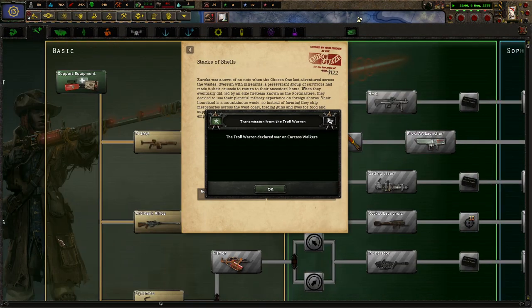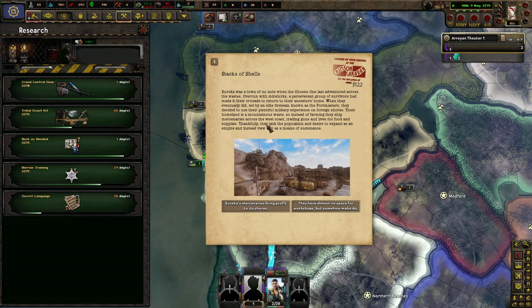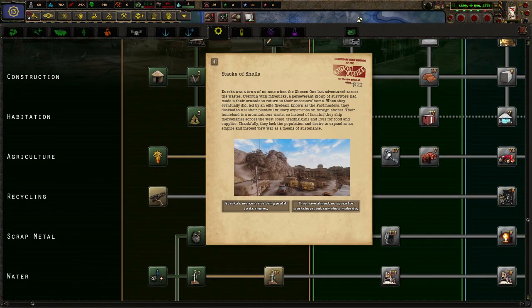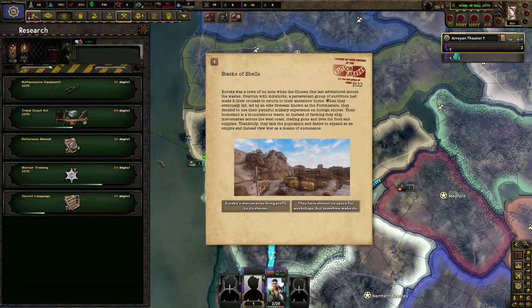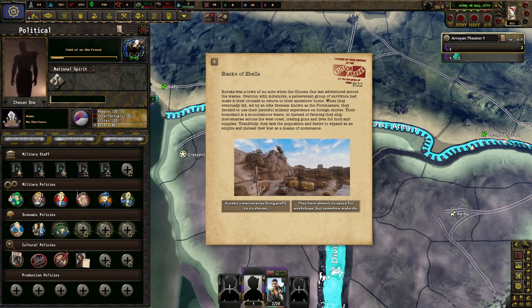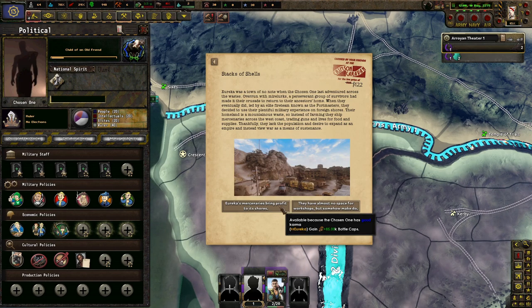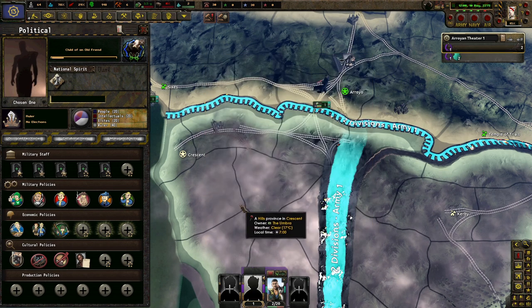A stack of shells. Eureka is a town that the Chosen One last ventured across the wastes. A perseverant group of survivors made it their crusade to return to their ancestors' home. Led by an elite fireteam known as the Portmasters, they decided to use their plentiful military expertise on foreign shores. Their homeland is a mountainous waste, so instead of farming they ship mercenaries across the west coast — trading guns for food and supplies. Thankfully they lack the population and desire to expand as an empire and instead view war as a means of sustenance. Eureka's mercenaries bring profit to shores — they have almost no space for workshops, but somehow they make do.